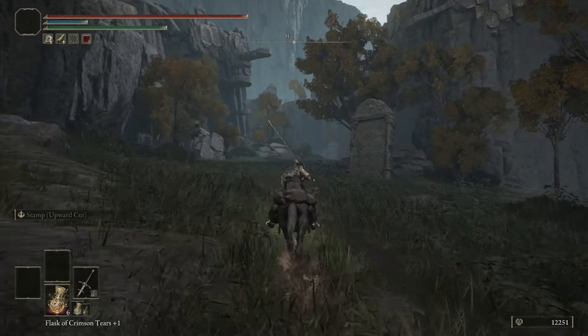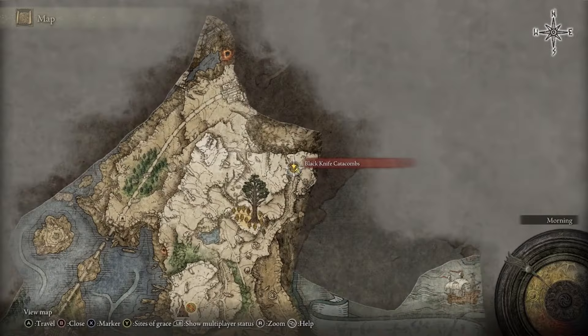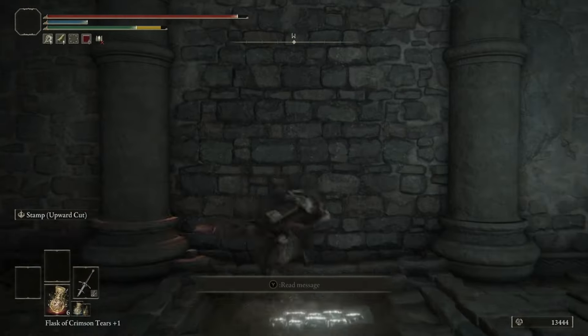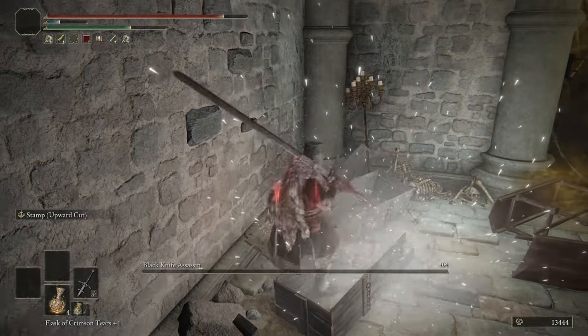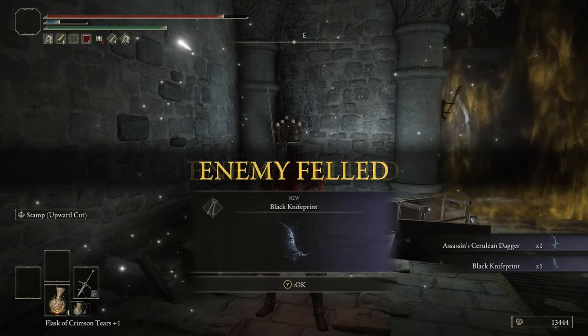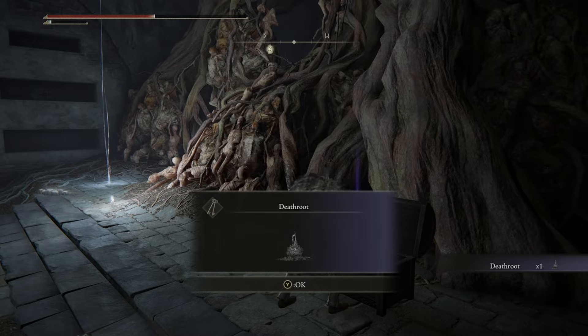The Black Knife Catacombs is located in northeastern Liurnia — make your way through the dungeon until you get to an Illusionary Wall. Hit that wall and there's going to be a secret Black Knife Boss who drops the Black Knife Print. Before you leave, also defeat the main dungeon boss to get the Deathroot at the end, which you'll need to give to Gurranq.